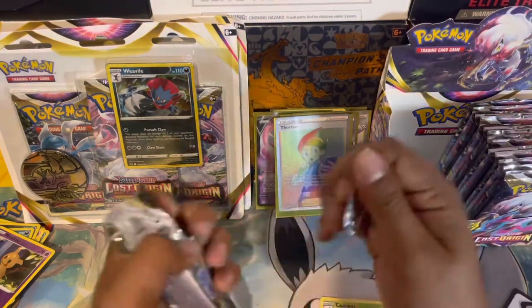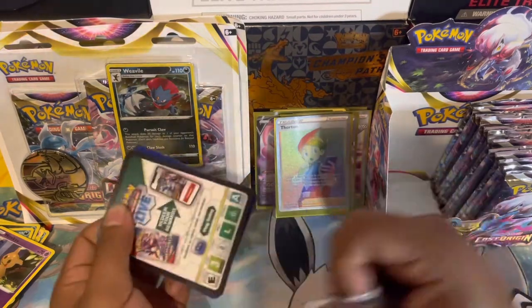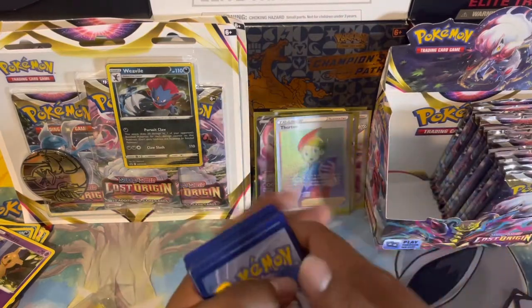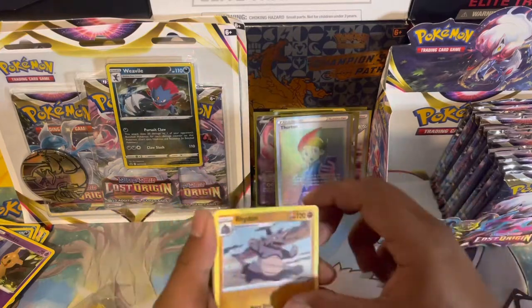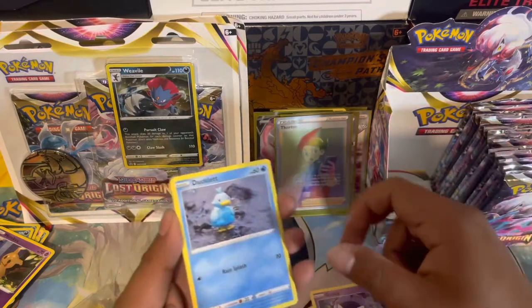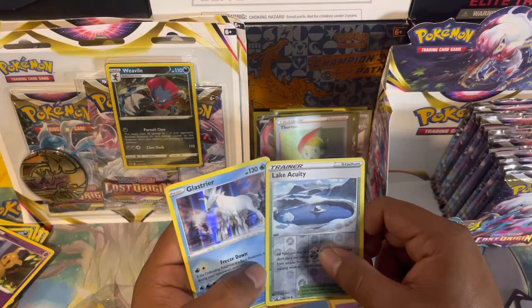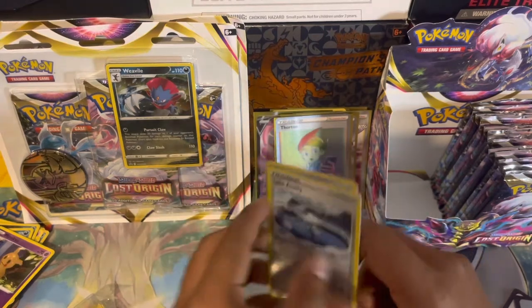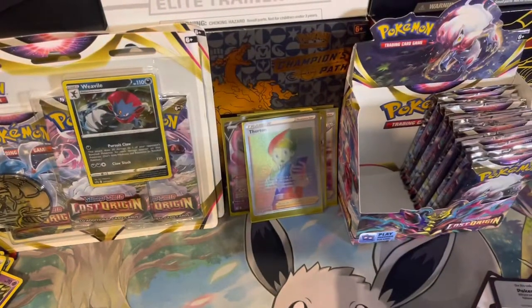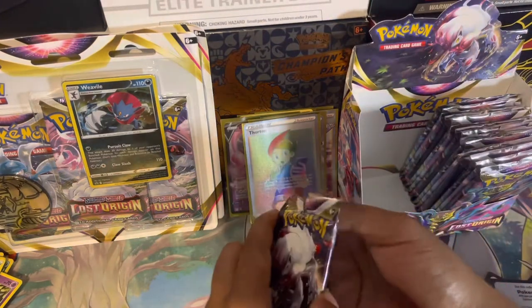We're almost halfway through this booster box and right off the bat we've got a hit! Fighting energy, Roserade, Luvdisc, Litleo, Glaceon, Ducklett, Zorua, Binacle, Lake of Odyssey, and a Landorus holographic. Camera technical difficulties — but let's get into our next pack.